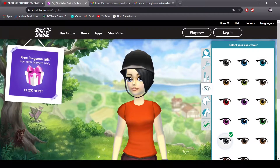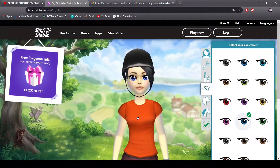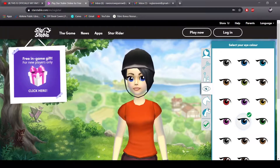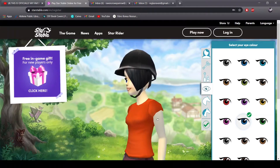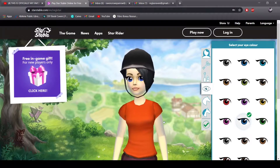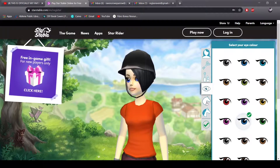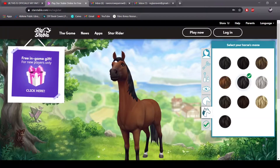I actually really like these blue eyes. I think they look really good, especially with the black hair. Alright, so that's our character — I think we look very good just like this. Next, we're gonna go on to customizing our horse.